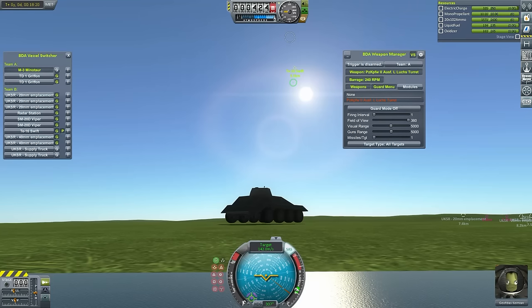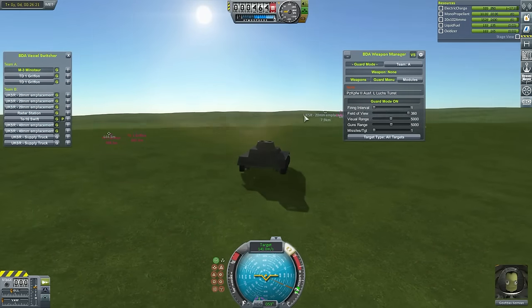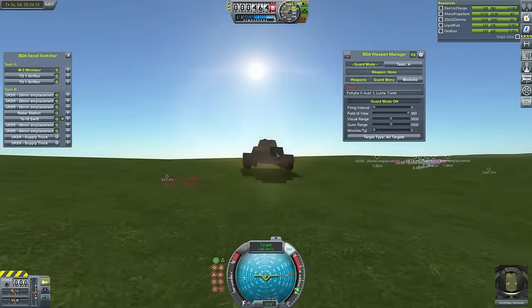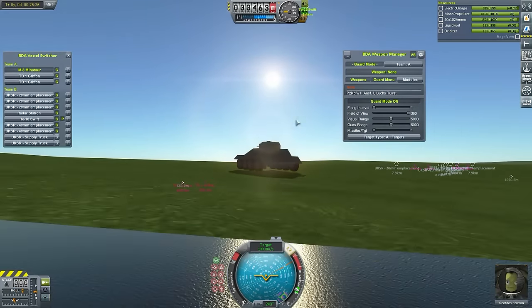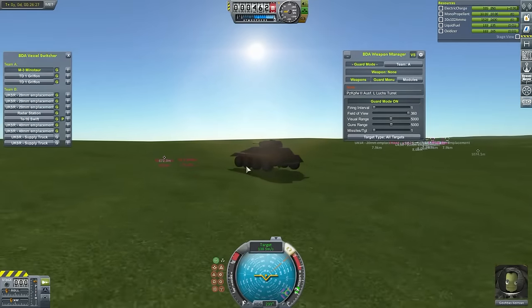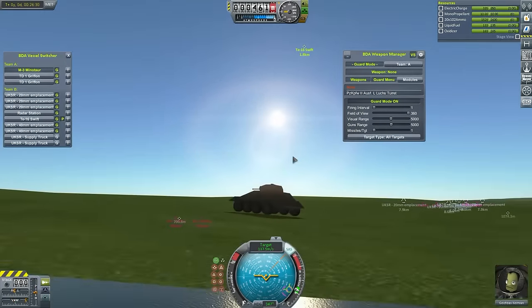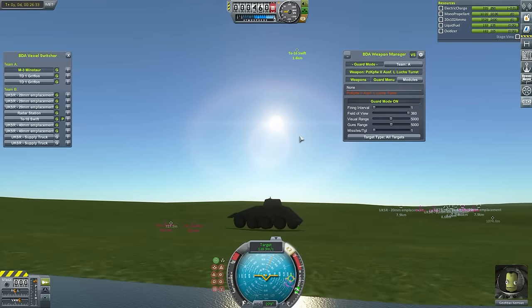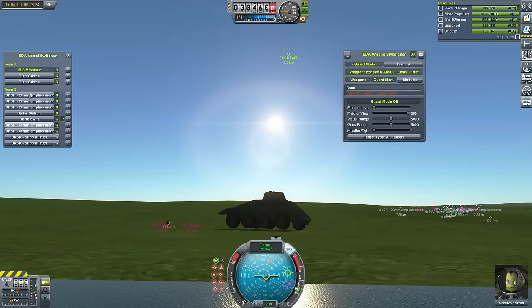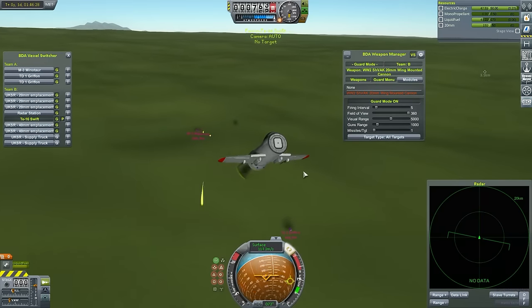This is worrying because if it decides to open up, it could take out the light tank — it has some pretty decent guns. So I move the tank to a ridge to improve the gun angle. I get ready to shoot it, knowing I can get it on target. But then the Swift starts moving erratically and finally goes into a flat spin for lack of a tailplane, and we watch it tumble into the ground quite nicely.